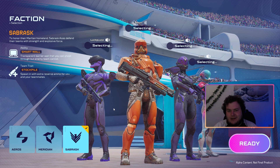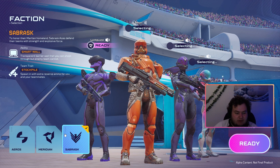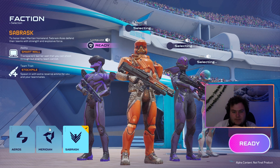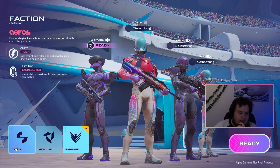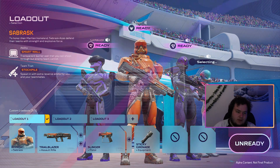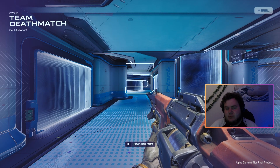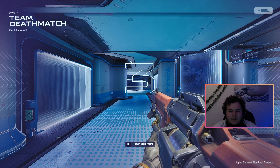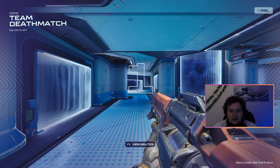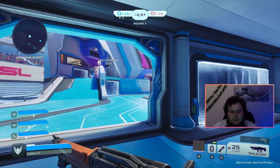That pretty much covers the gameplay of each faction. We've dived in a little bit with a talk-through. I do really enjoy Eros and Sabrask. As for weapons, I think Eros and Sabrask both have the better weapons as well — though the burst is quite nice on Meridian. Whether these are cross-faction, I don't know — we're so early I can't tell you. But I'm having a lot of fun.